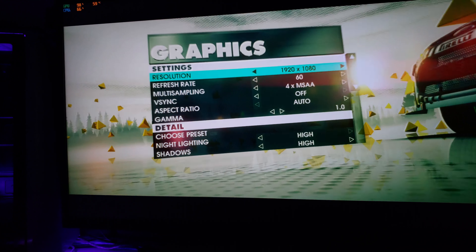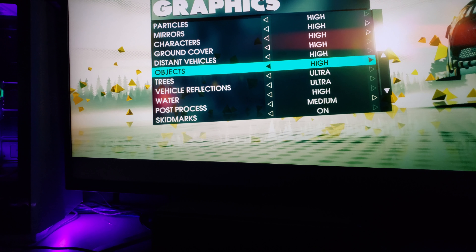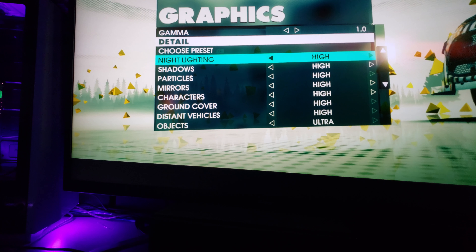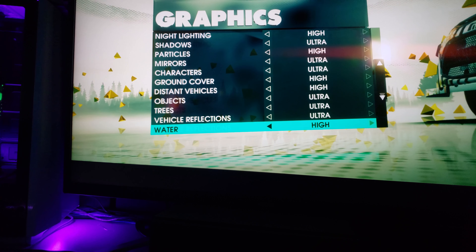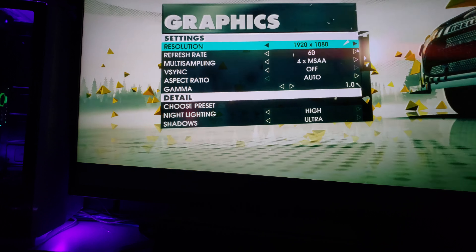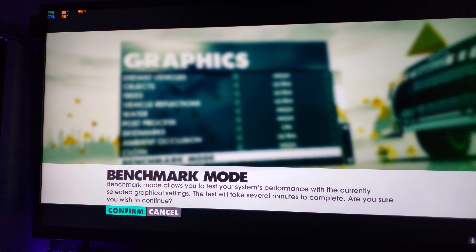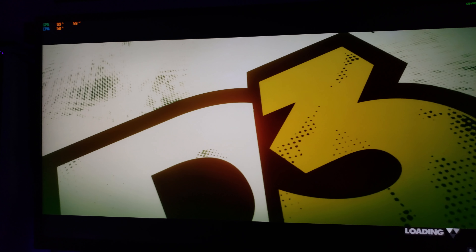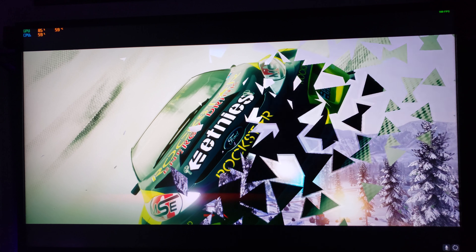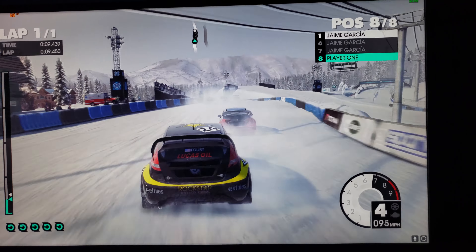960, 1080p, everything is on the highest setting — actually, it changed because I had a different card and it auto-did it. Okay, everything is on ultra. Running benchmark — 1080p, Dirt 3, maxed out. Getting 100, high 90s, low 100s.